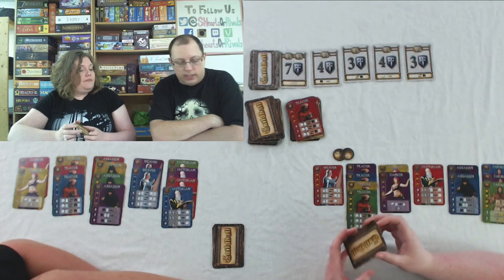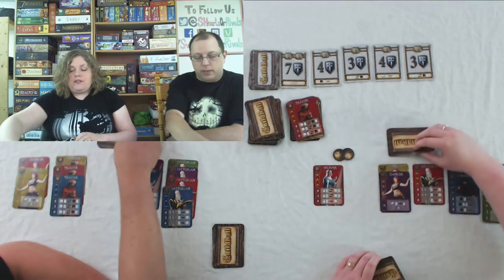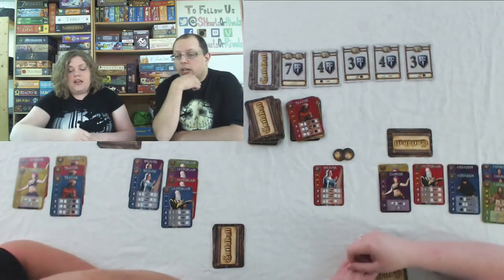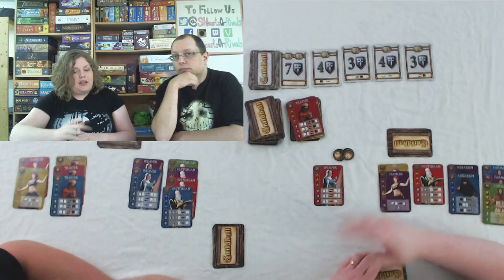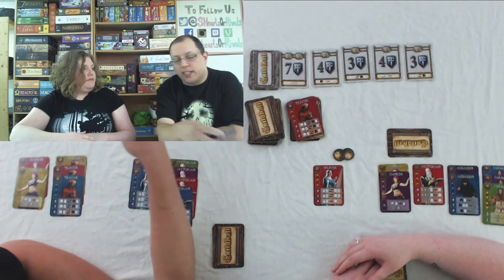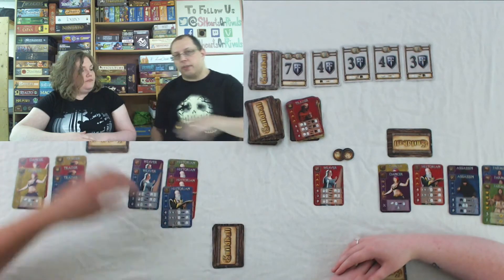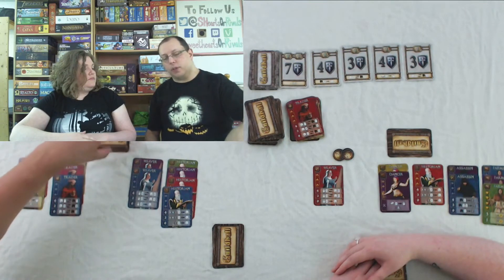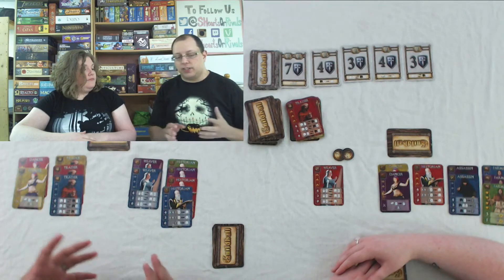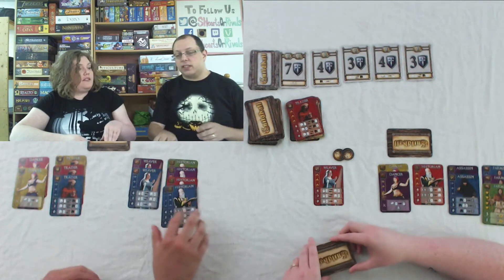One thing we didn't show: when you complete a full chapter it flips over and gets set to the side. You can use those as an action to buy one of the Victory Point cards, which frees up that spot to put that card type down again. You can save chapters up — get two for one action to buy the seven-point card. You can never have more than three completed chapters at once, and once flipped, a chapter can't be affected by or affect other cards — it's safe.